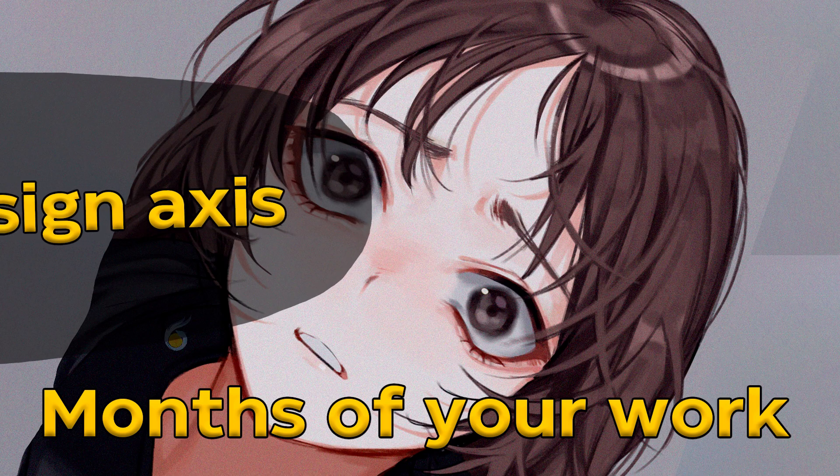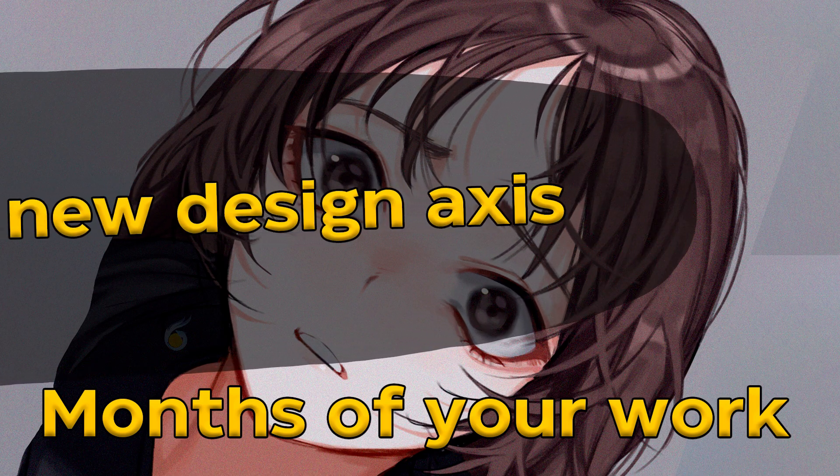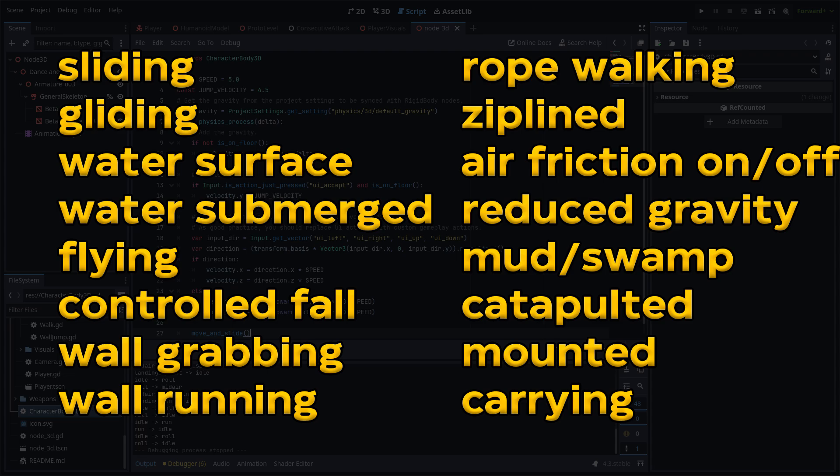Naturally, before we can start to implement any movement technique, we first need to think through its area awareness model, its context, its triggers, and in general how we integrate area awareness into our execution flow. Because for simple platformers, our area awareness exists in its proto-state, probably in the form of an if statement, but that approach doesn't scale very well and is hard to reproduce when you suddenly have like 15 possible movement modes, some of which can be enabled simultaneously. Integration is king.